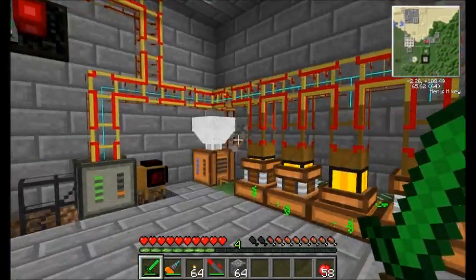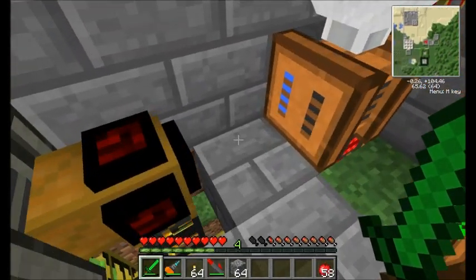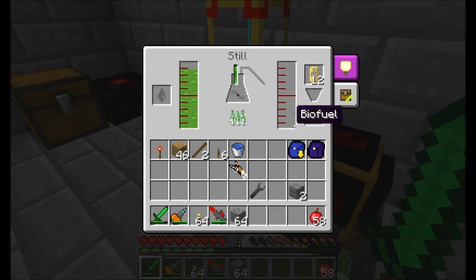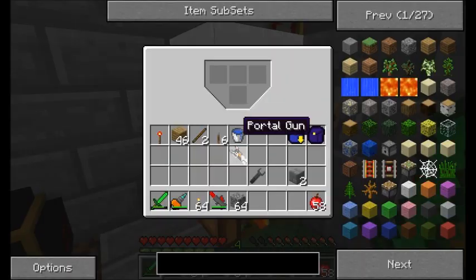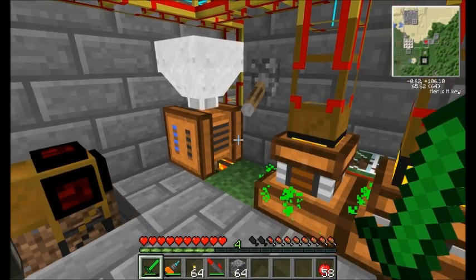You can see the fermenter room that I've got going on here. I've got this still set up from before — from last time — and I've got all this biogas stuff getting pumped into the still and we're creating biofuel, which is getting turned into wax capsules and then pulled out courtesy of my pipes here and my logic gates. The saplings are going in and we've got a ton of this cool stuff happening.